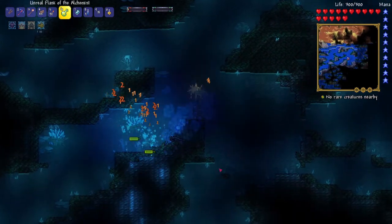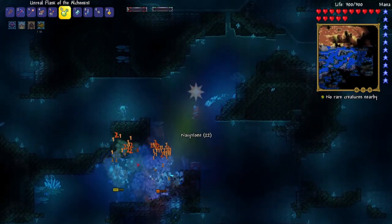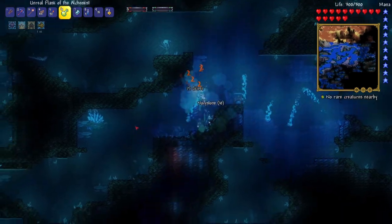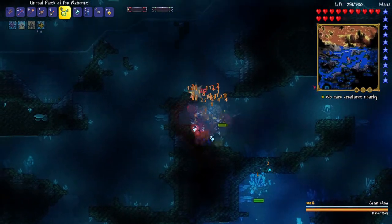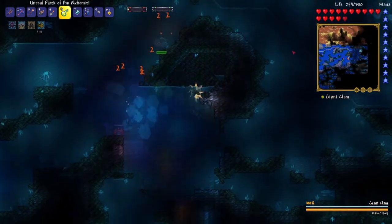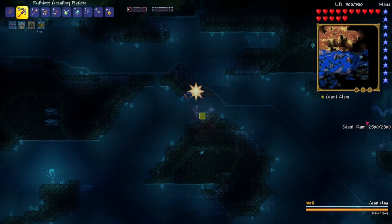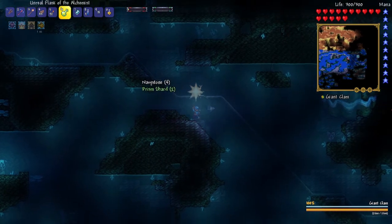I got very lucky there that I didn't get blown up completely by a bunch of dynamite. These guys are Clams and Prism Vax — maybe I could do some research on those to see if they drop anything. A Giant Clam has spawned — it's over here somewhere. There it is. There's a Life Crystal there as well, so I'll dig over to it. Only 2,500 health, so it's not too powerful. This is actually a pretty lucky spot for it to spawn because there's a lot of room here for me to fight.